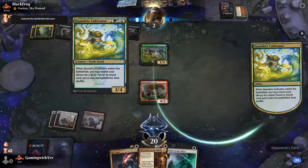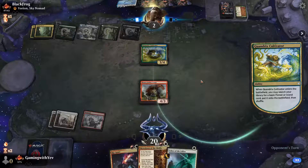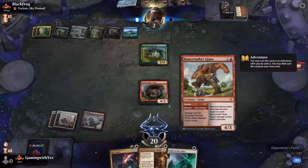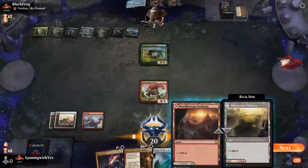We cast another creature. We draw a land, exile top four — they're kind of dead just because of the power of this card. All the hope they have left is that I don't find something to kill that.